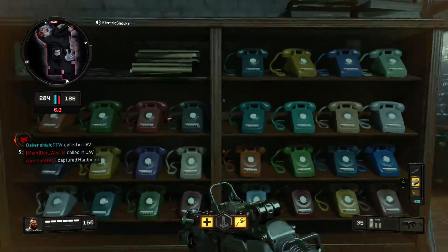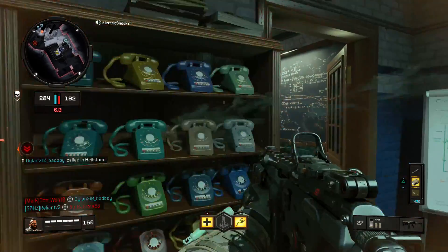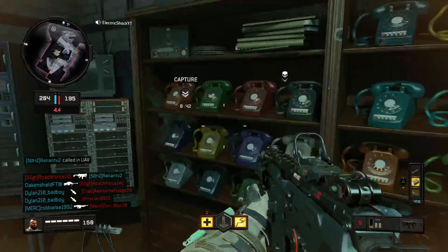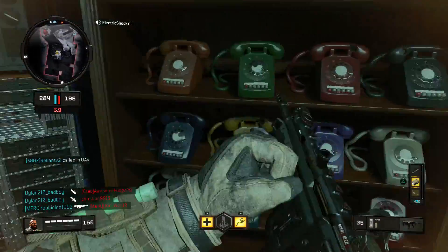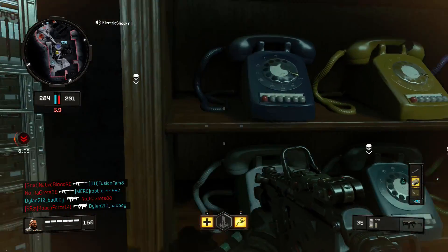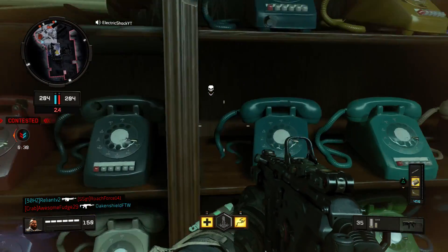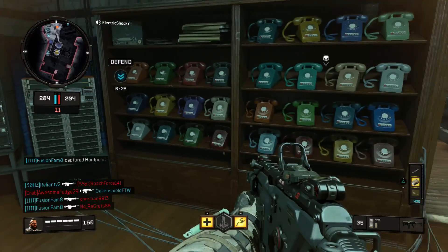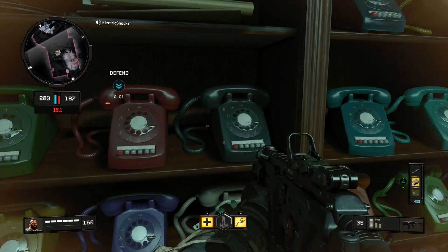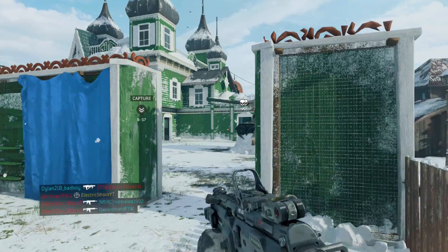It just sounds like a phone ringing. The red phone looks exactly like the one on the Classified zombies map. There are all these different colors, and I'm thinking maybe they have to be shot in some sort of order — maybe red ones first, then yellow, then teal, then green. I'm not sure, and I can't pinpoint exactly which phone the sound is coming from — it might be from the floor below or the cabinet next to me.